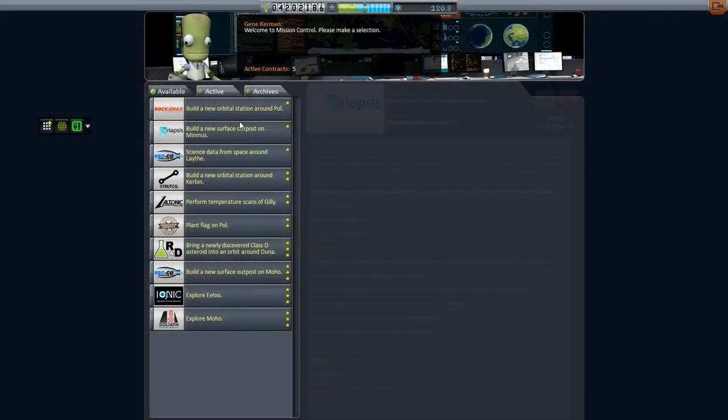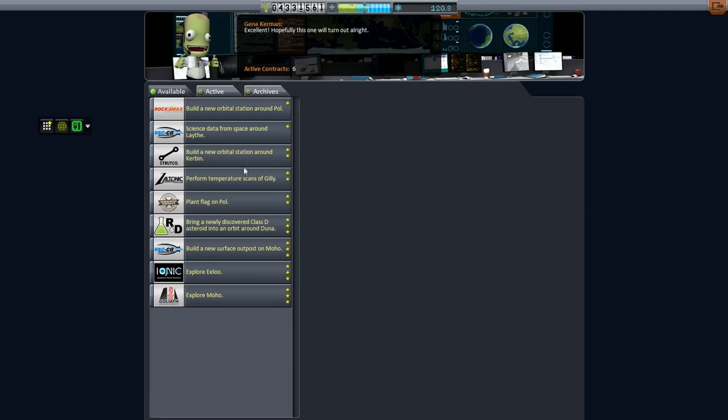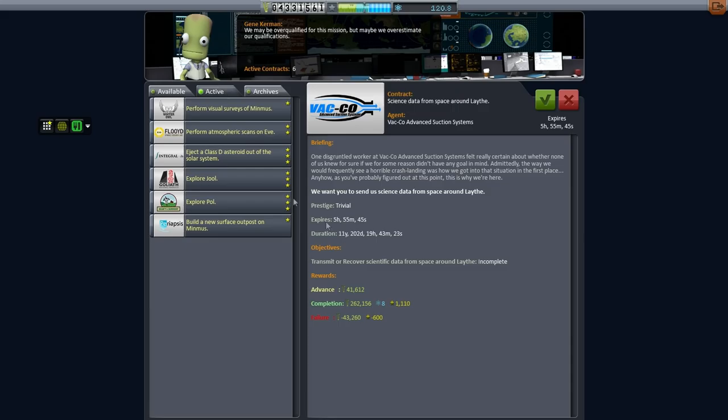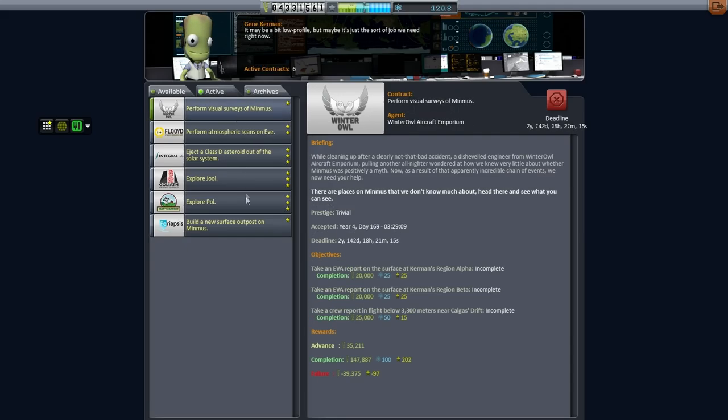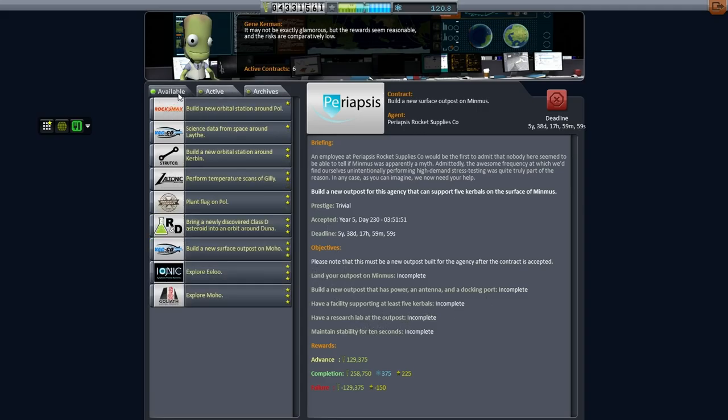Taking a look at contracts: build new surface outposts on Minmus seems simple enough — we could get about 300,000 just for buffer from that. We've got five years to do that. Let's pick up that contract, unless there's a catch. Power, antenna, docking port, five Kerbals, research lab — that should be pretty easy for Minmus.